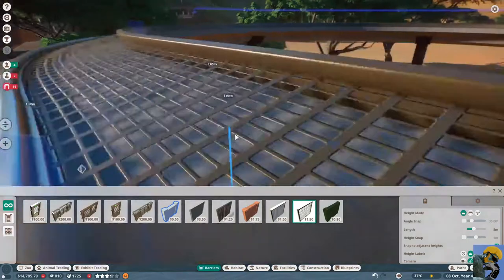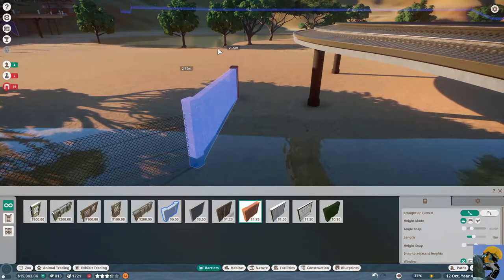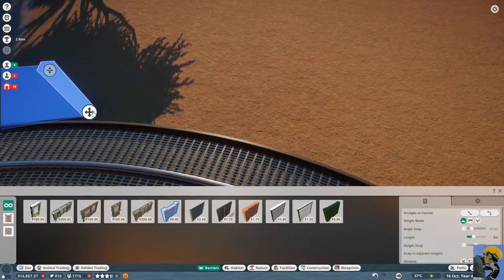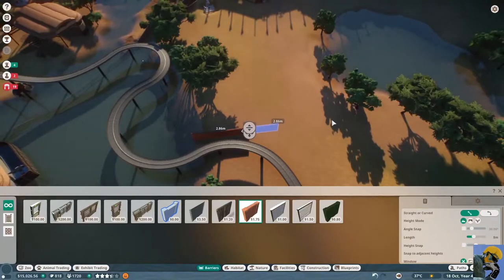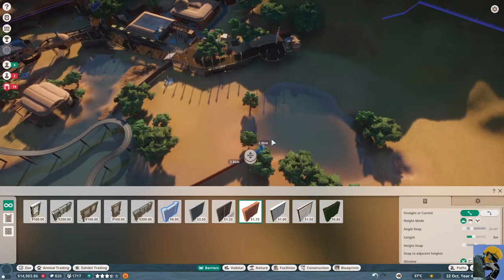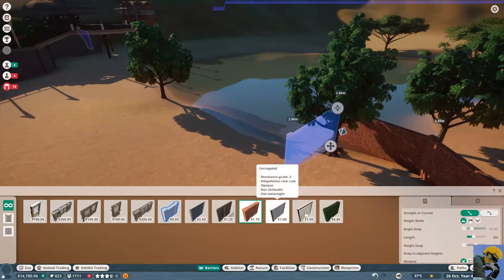I'm building what could only be described as the largest lion habitat in history. Oh my god, this is costing me so much money. I'm going to bankrupt my zoo. Well, we're going to find out what happens when you do that. Okay, that connects. Have we made a space yet? We didn't make an actual habitat. Facility is without power, litter problems. Hey, there's the research we were talking about — Nobel Prize.